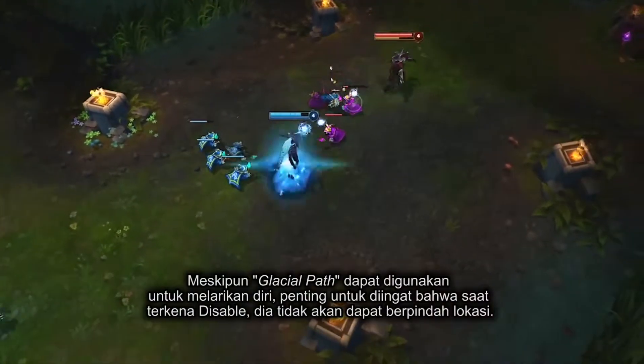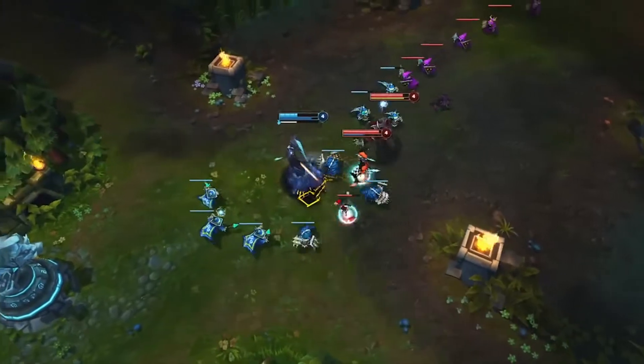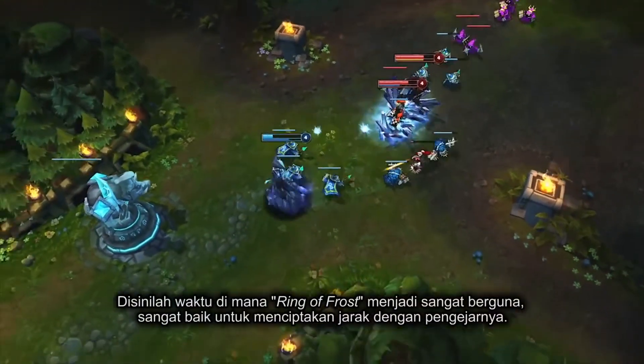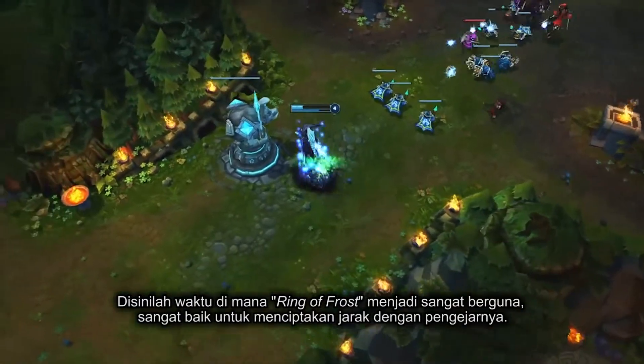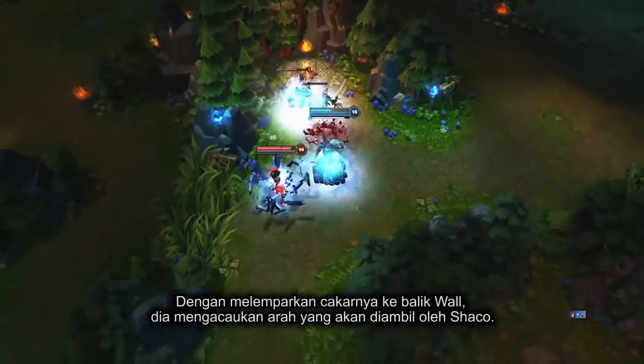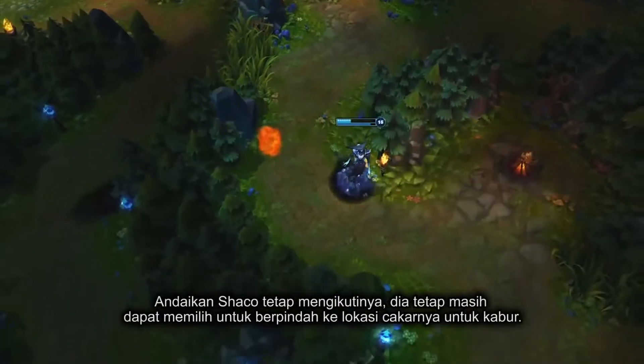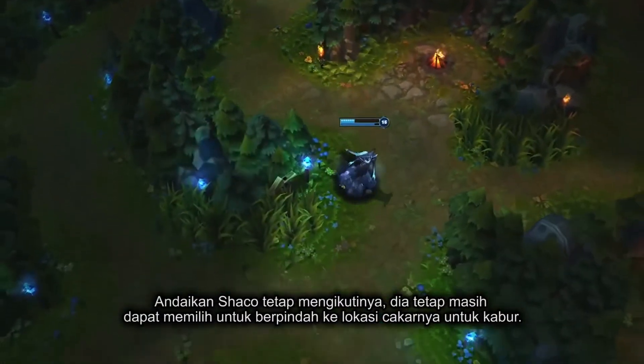Although Glacial Path is key for escaping, it's important to note that if Lissandra is disabled, she won't be able to teleport. This is where Ring of Frost comes in handy, as it's great for creating distance from pursuers. When being chased, Lissandra can use Glacial Path to easily misdirect enemies — throwing it over a wall, she misdirects Shaco into following in the direction of the Claw. Even if he followed her, she still could have chosen to teleport away.